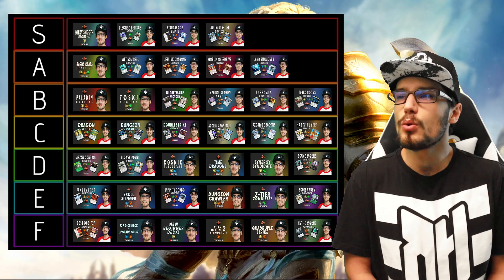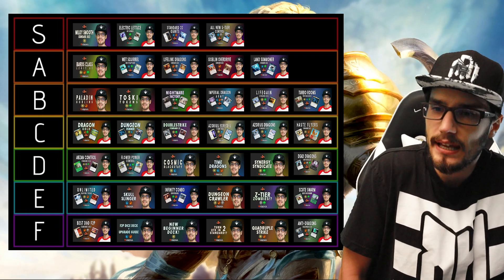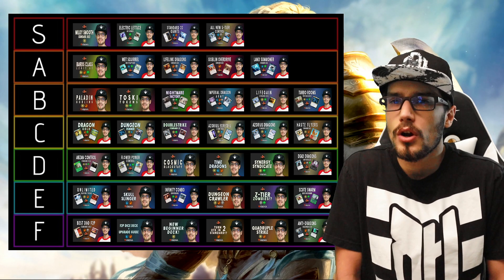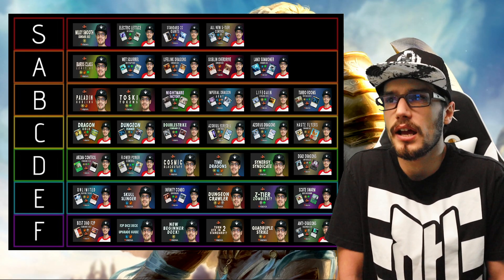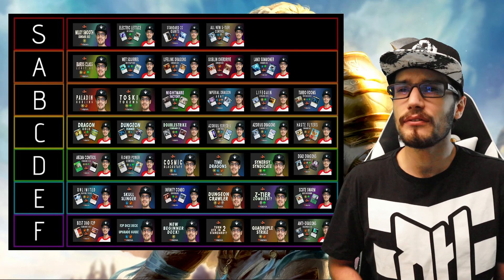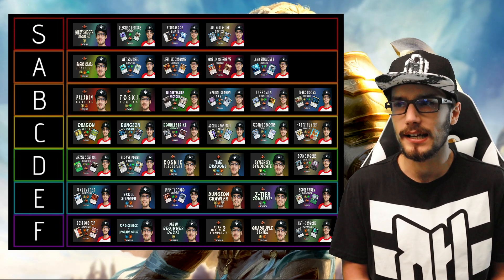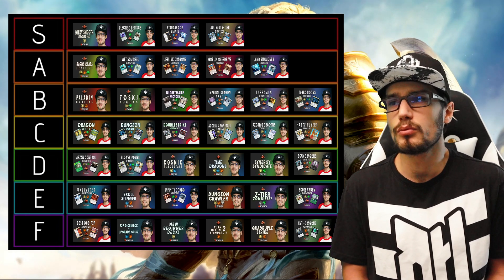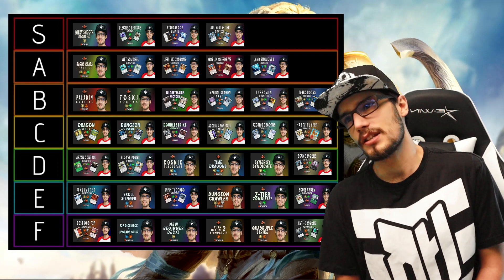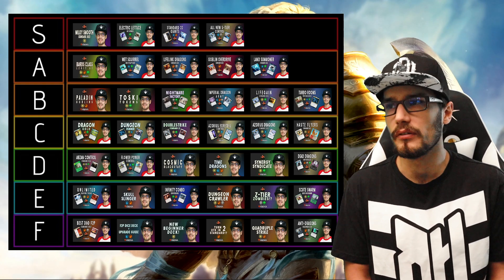Moving into D-tier decks: Abzan Control — very good at removing everything, however in the current Standard best-of-one 2022 meta there's not a ton of room for control decks outside of Dimir Control. It worked great but there's definitely room for improvement. Then we have Flower Power — this is a Bant planeswalker deck, more jank here. The control actually works quite nicely and we're using Casminia's plus-two ability on Master of Flowers to make it a dragon as quickly as we can.